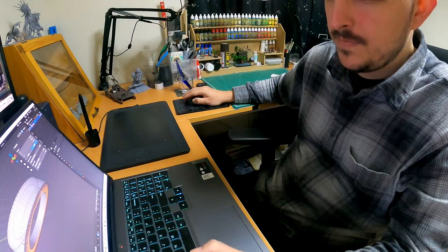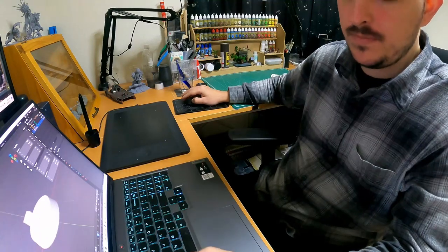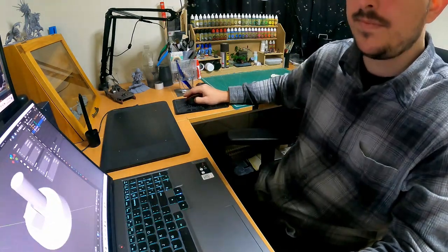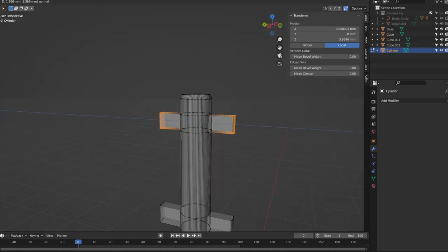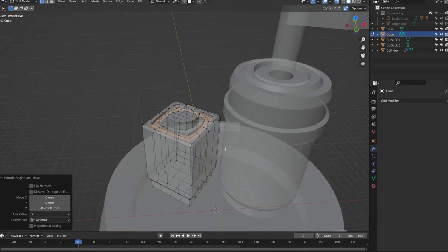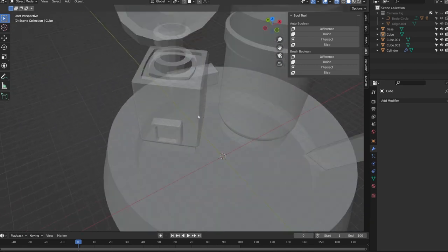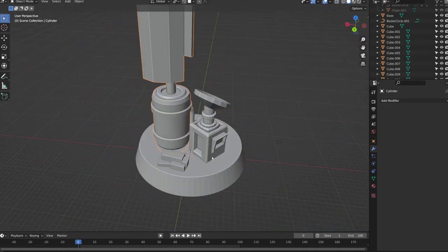Once in Blender, I started by roughing out a quick base and then adding in some simple shapes to block out the locations. I ended up going with the middle design after all, since it was the one I had the clearest idea of in my head. Once I was happy with the block out, I went in object by object adding detail. These days I'm trying to be more conscious of the relative size of these details, to avoid making anything impossible or boring to paint.